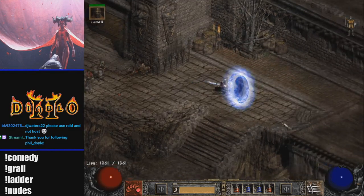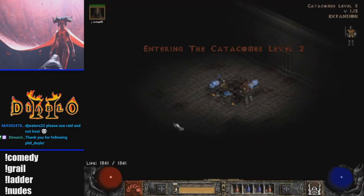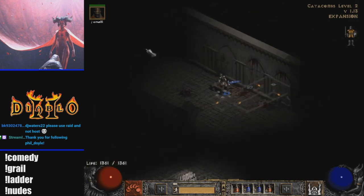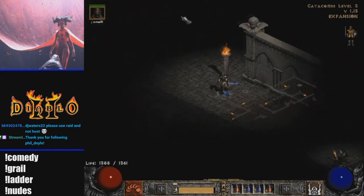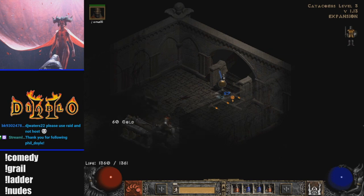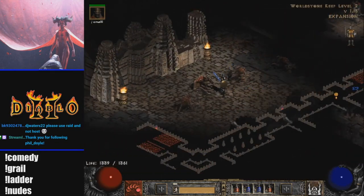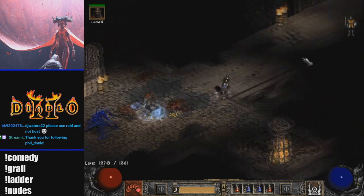My next tip is how to find Andariel quickly. If you take the waypoint from Catacombs Level 2 going to Level 3, generally go to your player's right — hug that right wall. It's not always immediately there, but most of the time it'll be on your player's right. Note this isn't a 100% guarantee, and it only works from the waypoint going into Level 3. The same technique also applies to finding Baal — take the Worldstone Keep waypoint in Act 5 and again go towards your character's right, and more often than not, it will be there.